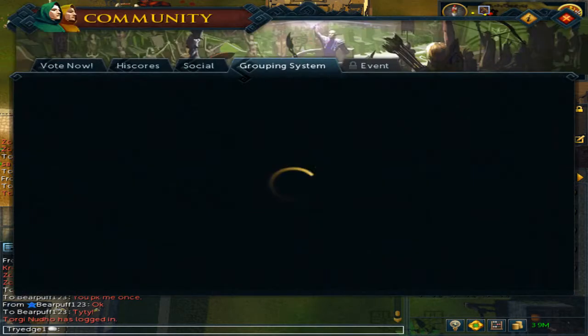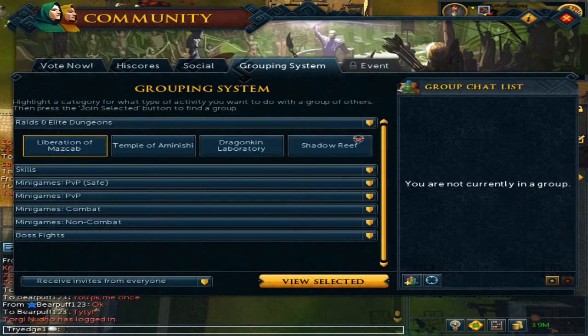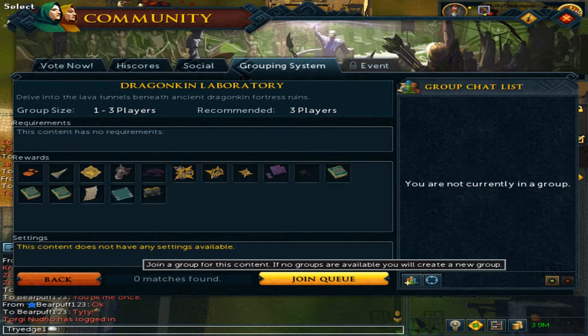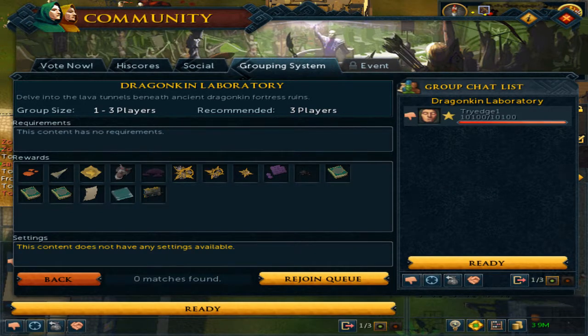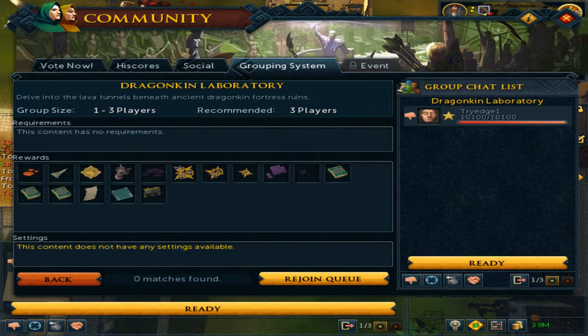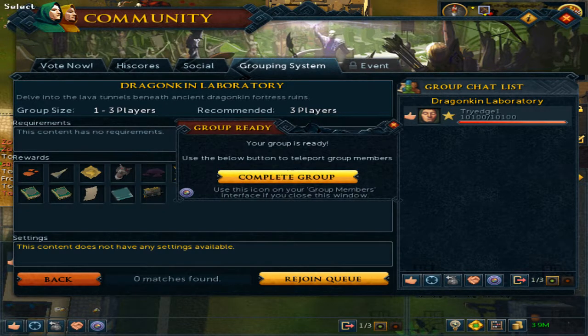To get there, open up the Community Center and go to Group System. Where it says Raids and Elite Dungeon, click it, go to the Dragon King Laboratory, and then View Selected. Join the queue. If there are zero matches found, you'll be good. If there is one, you may need to leave the group — just leave and then join another queue. Once that is done, ready up and hit Complete Group.